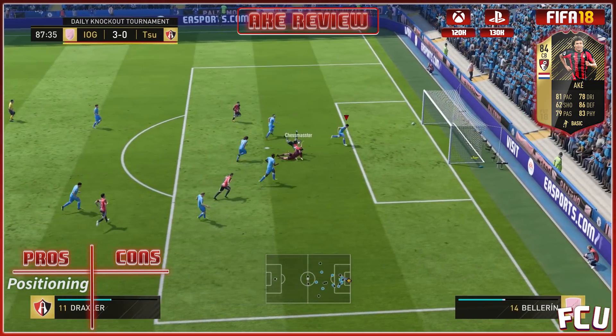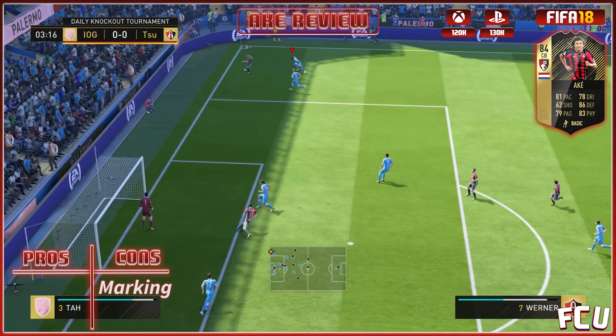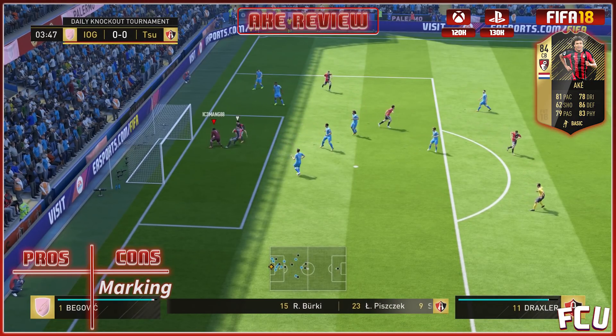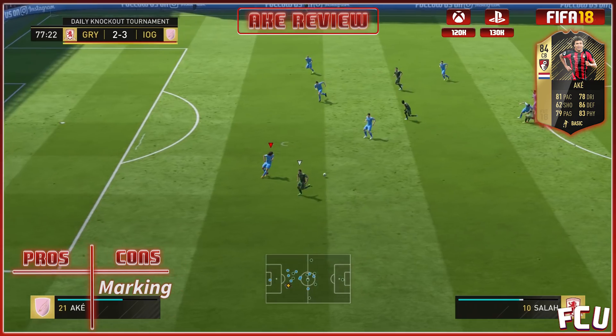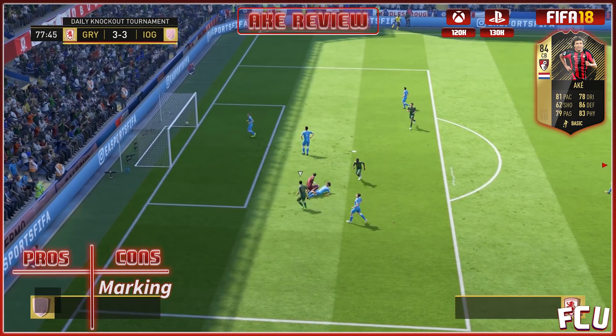Now let's get into the negatives. The first thing was he kind of lost his man quite often. Here's another example — on a cross he just lost his man, and that really probably should have been a goal. His other negatives were his height; he wasn't the tallest so he lost a few headers. But that was kind of it.